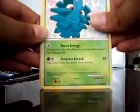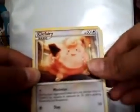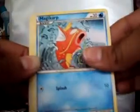Alright, let's see. Pineco. Tefferi. Magikarp — I needed this Magikarp for my Gyarados. Koffing. Marill.